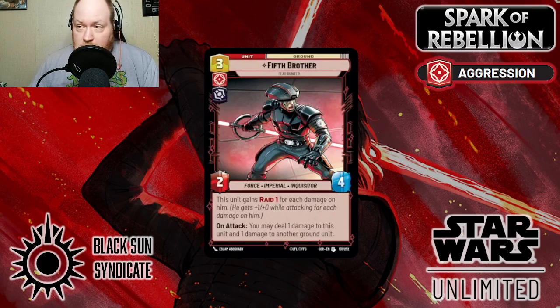I'm going to start here with Fifth Brother. It's an unassuming 3-drop — a 2/4 base that gains Raid 1 for each damage that it has on this character. On attack, you may deal 1 damage to this character and 1 damage to another ground unit.